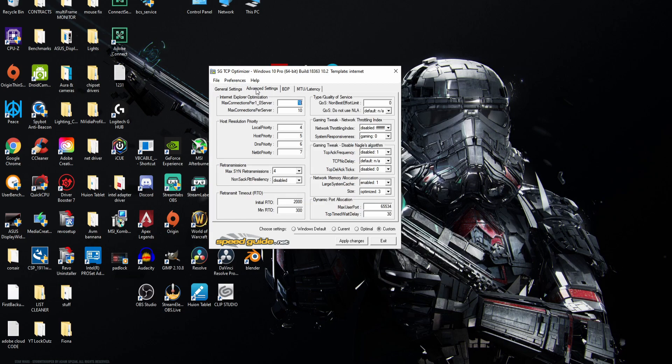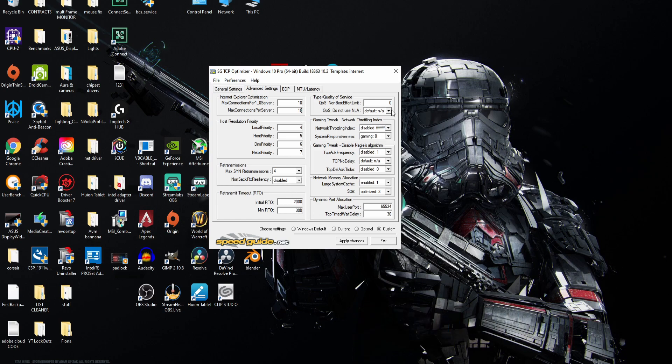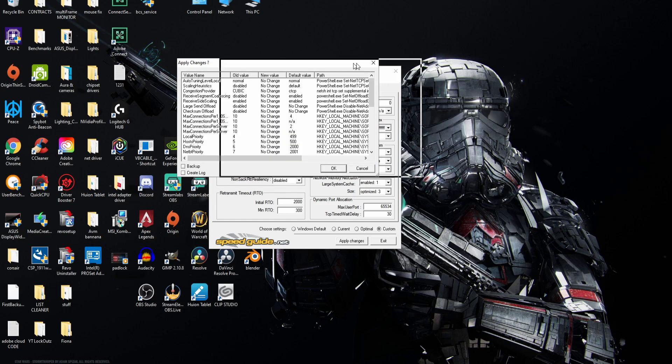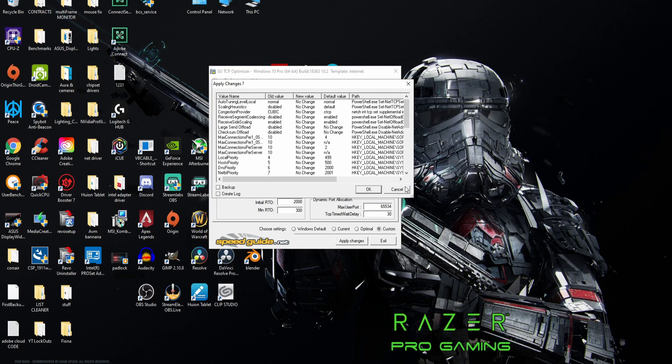Next click the Advanced tab. Running through the settings: 10, 10, 10, 4, 5, 6, 7, 4, Disabled, 2300, 0, Default, NA, Disabled, FFFFFFF, Gaming, 0, Disabled, 1, Default, NA, Disabled, 0, Enabled, 1, Optimized, 3. Max User Port: 65534. TCP Time to Wait Delay: 30 seconds. Then click Apply Changes. It's going to pop up a box and insert registry keys inside your computer so that your network is optimized and allocated.